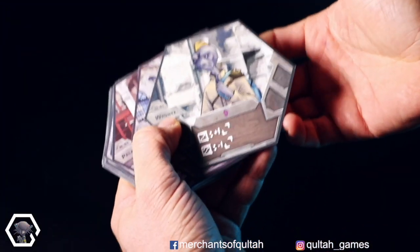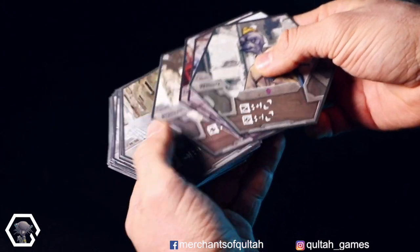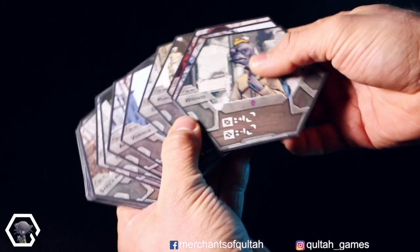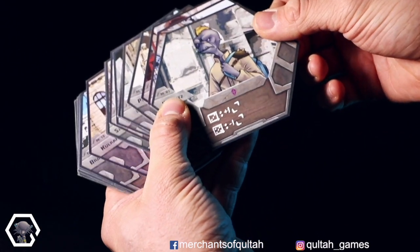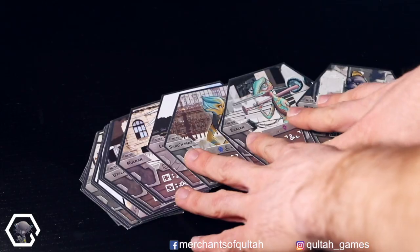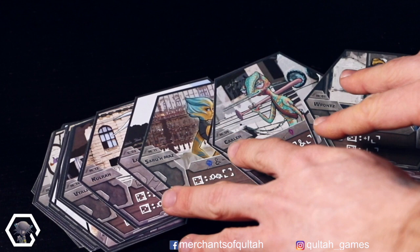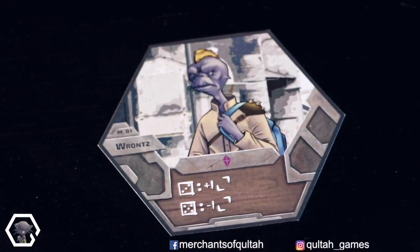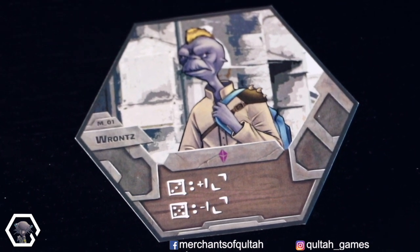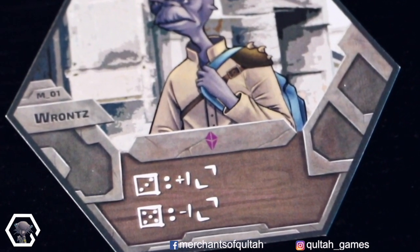Before we start with the setup, I want to talk about the merchant cards. There's a pool of 30 unique merchants, each being different from one another. For a round, we will only pick up to nine of these cards, but we will come to that later during the setup. Let's have a closer look at the details of the cards. There are six important pieces of information on each card. This bar here shows you what goods the merchant trades with and sometimes also other rewards that you receive when reaching a deal with him.